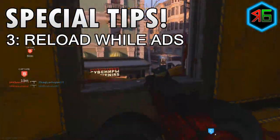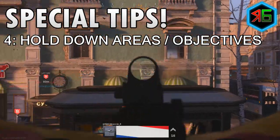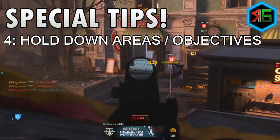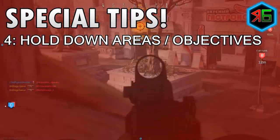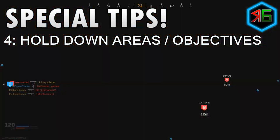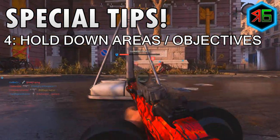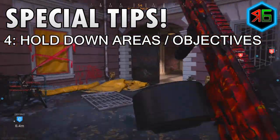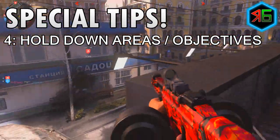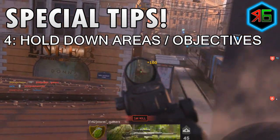My fourth tip is to make sure you hold down areas. I like playing game modes where there's an objective, because enemies will flock to it and you can hold down that area, mount yourself somewhere, and get these kills quite quickly — modes like domination and headquarters. Unfortunately you have to be a bit campy for getting these camos, but there's nothing you can do about it. That's just what you have to do to get these challenges done.